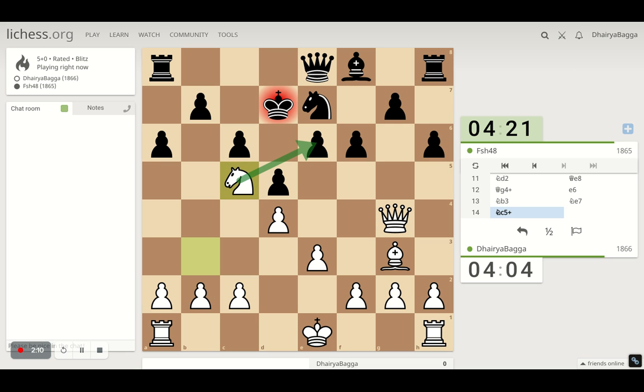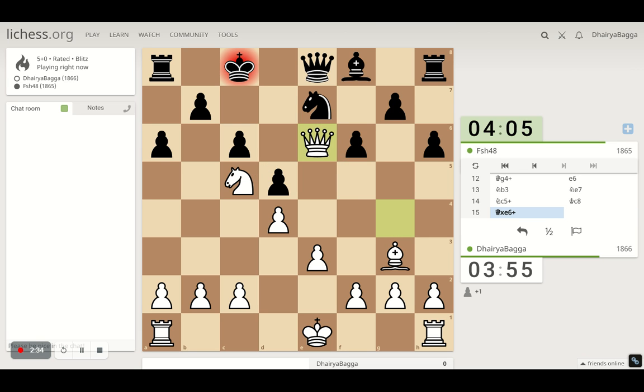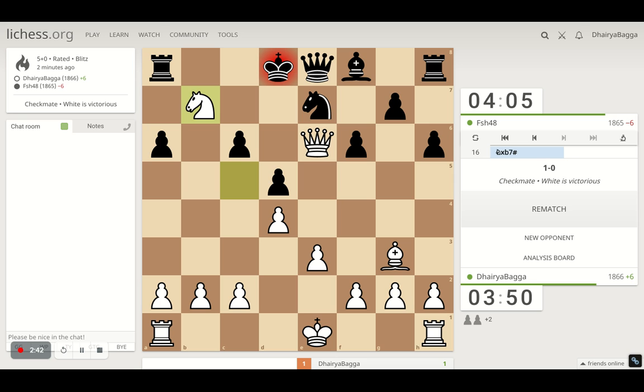Trying to take on the pawn now, maybe with the queen or the knight wherever applicable. Let's see where he goes — depending on that we'll make the next move. Already a good position I believe. I can take with the queen here and then go ahead with the knight. Queen looks more solid, and now — is that checkmate? Yes, that was fast against a similar rated player.